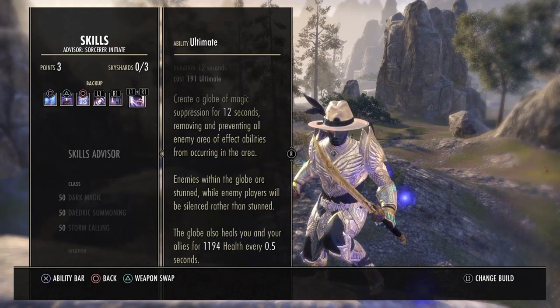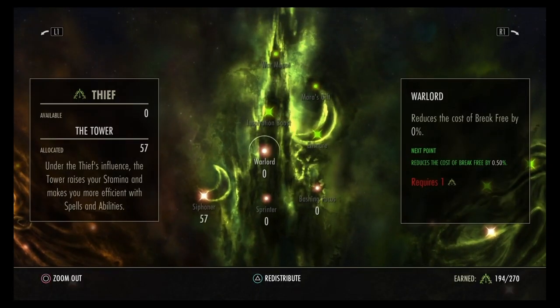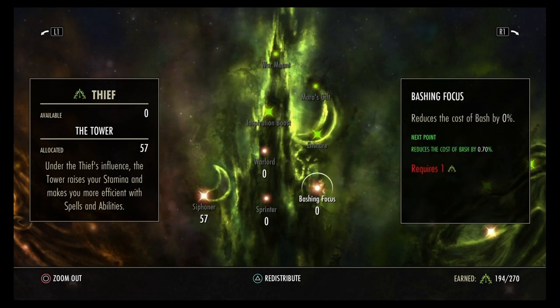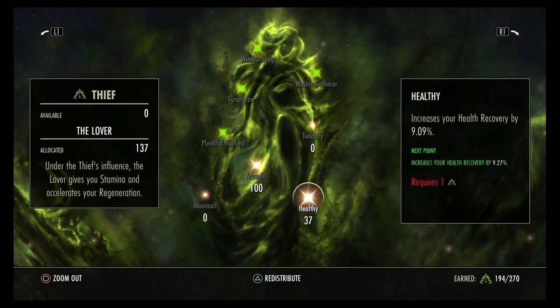Now let's go through the Champion Points pretty fast. In The Tower, you'll want 57 points into Siphoner — it increases your Magicka recovery with light and heavy attacks. Keep in mind your CP distribution will depend on how much CP you actually have. In The Lover, put 100 points into Arcanist, and 37 into Healthy for health recovery since you will get hit a lot.